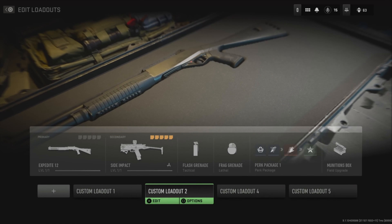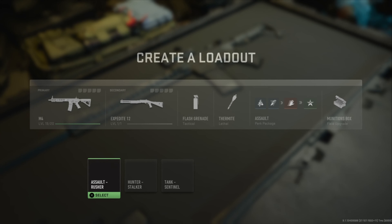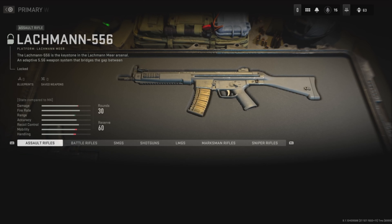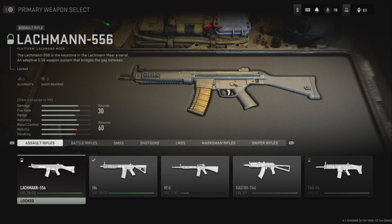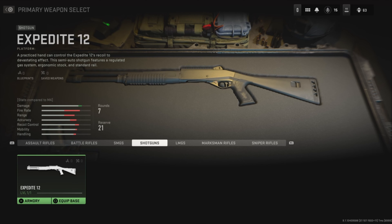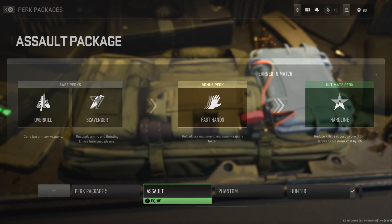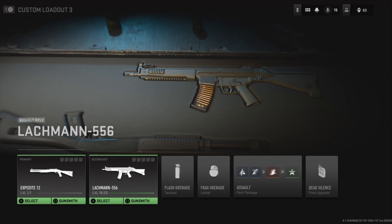So what you want to do is go ahead and create a loadout — you can choose a 2 to 3. Press that, and first you want to go ahead and put your primary shotgun there. Then go to your perks, go to your assaults, and there you'll see the glitch. That's how I got the Lockman 5v6 assault rifle — very easy and simple.